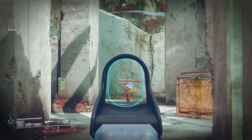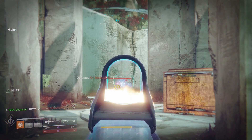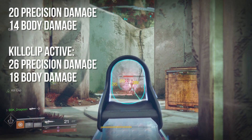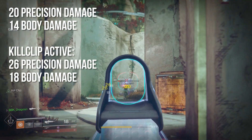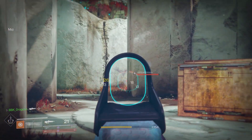It's a very important part of Destiny. However, when Kill Clip is activated, you then deal 26 precision damage and 18 body damage, and it becomes a 3-burst kill. At how fast this weapon already operates, being a mid-impact, mid-rate-of-fire pulse rifle, that is a very, very fast takedown.